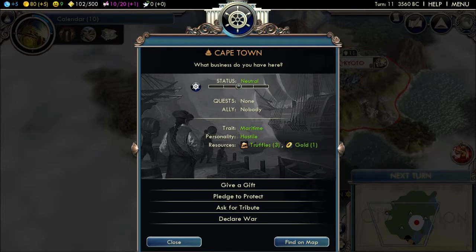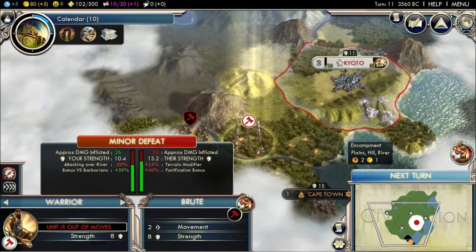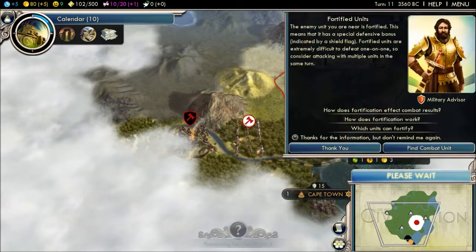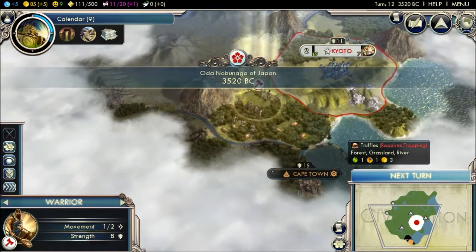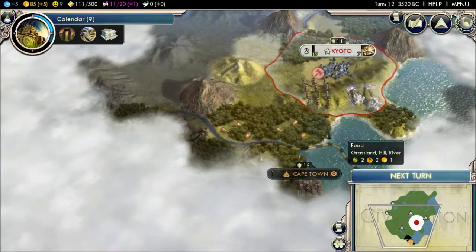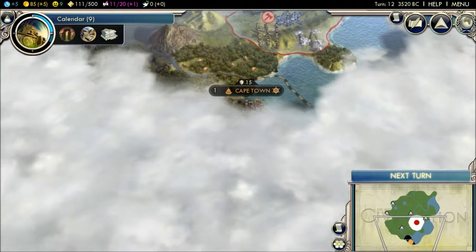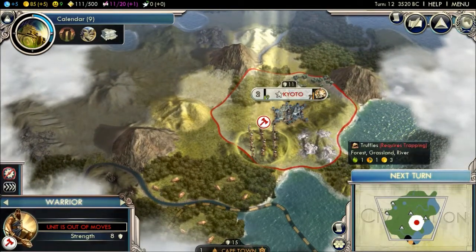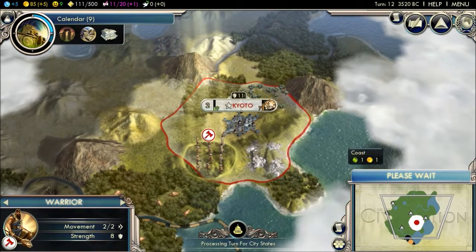These guys don't need it. But if I take them on — a minor defeat. Basically I'm gonna wait until these give me a quest. When the barbarians start attacking them, I'll go and kill the barbarians and then I'll be allied with these guys, which is probably the way to go.